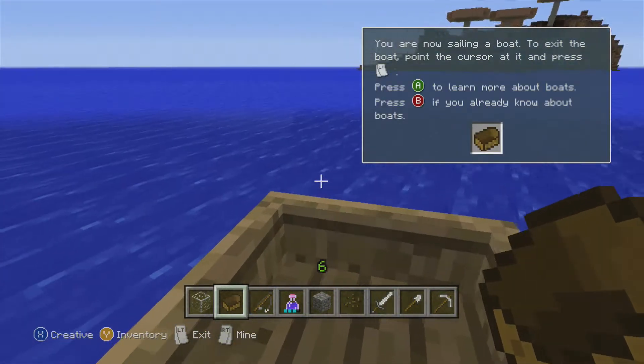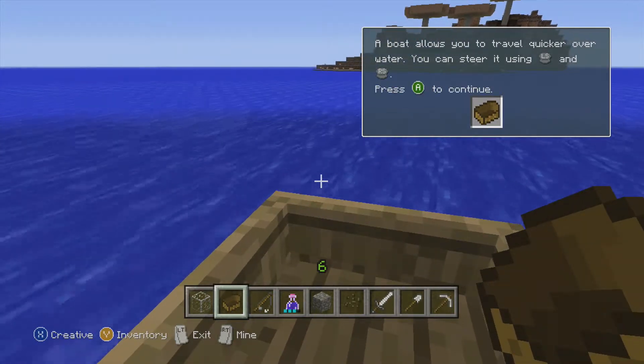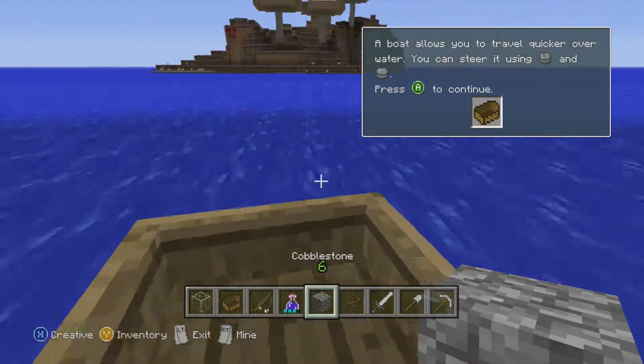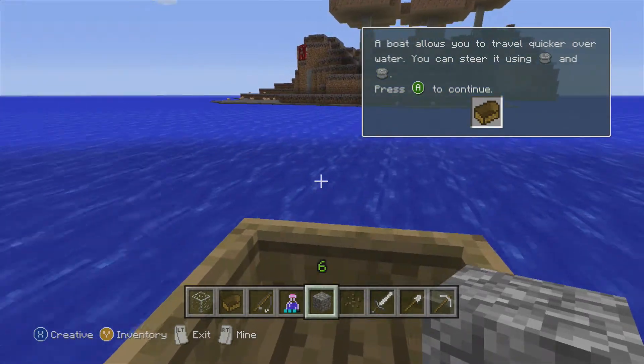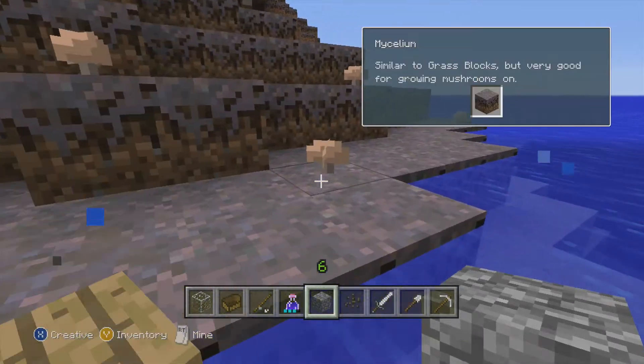Left LT for sailing. Learn more about boats: a boat allows you to travel quickly over water. You can steer it using LS and RS — left stick and right stick. And we're floating across the ocean. That's kind of a big ocean, as most oceans are.